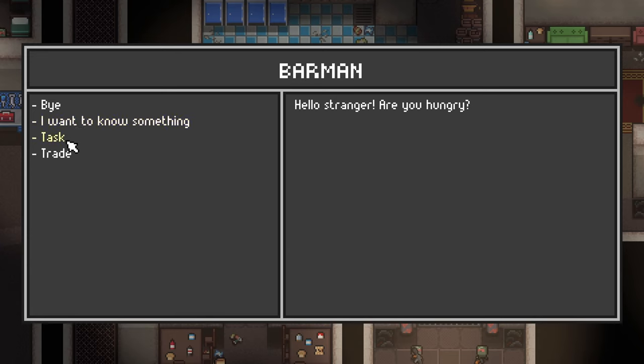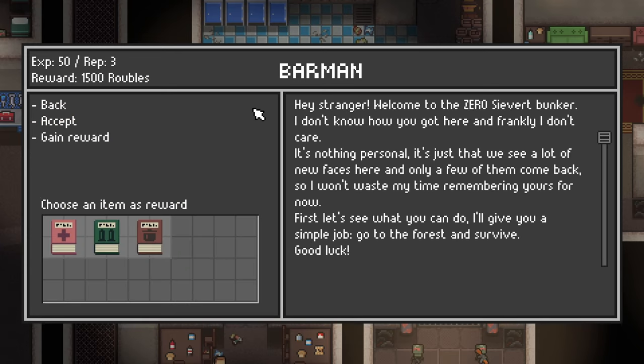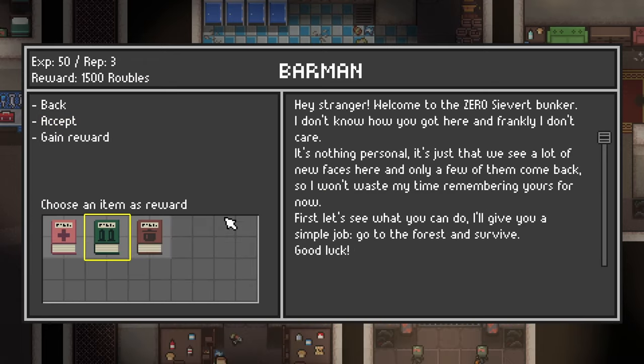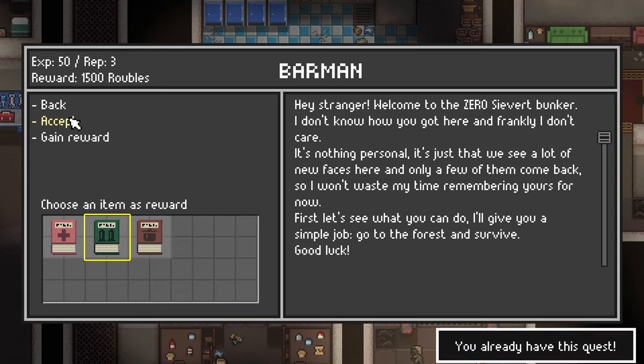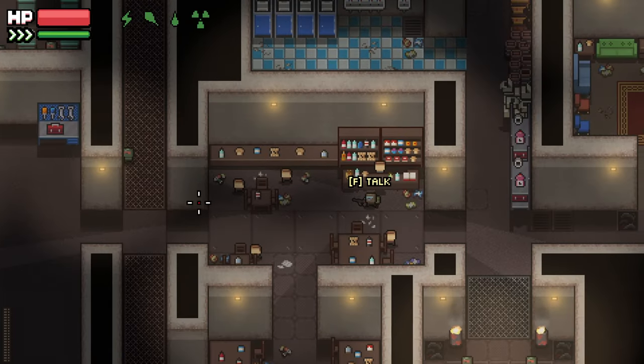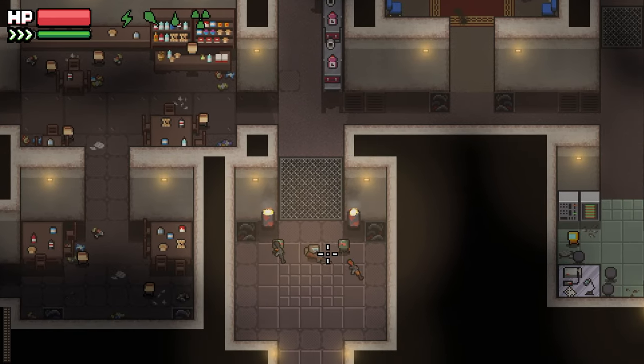Hello, stranger. Welcome to the Zero Sievert Bunker. I don't know how you got here, and frankly I don't care. We see a lot of new faces here, and only a few of them come back, so I won't waste my time remembering yours for now. First let's see what you can do — I'll give you a simple job: go to the forest and survive. Good luck. So I just have to go there and come back alive. I can read a book to gain one point cooking, one point gunsmith, or one point medicine. I'll take the gunsmith one. We're just going to focus on the gameplay for this video.